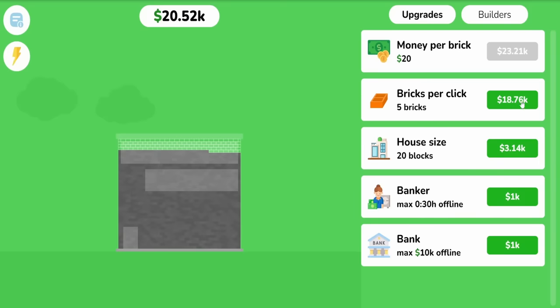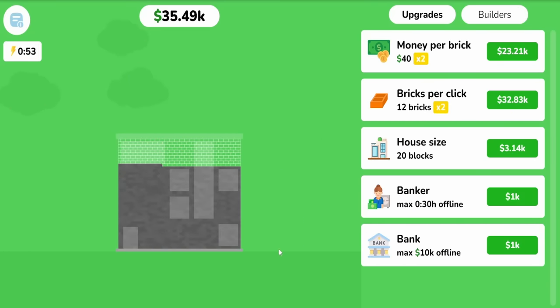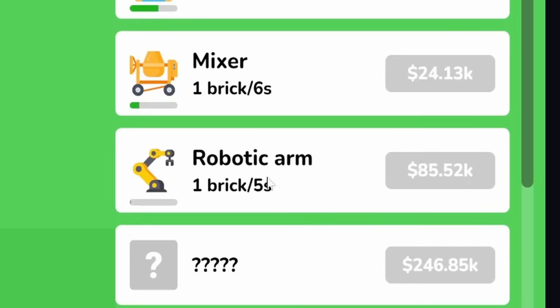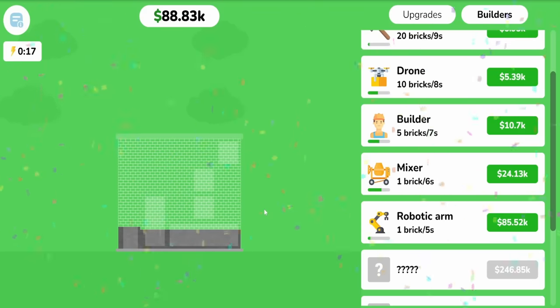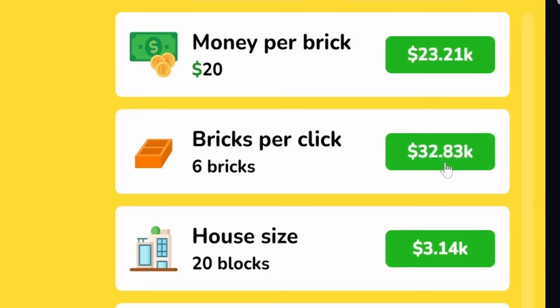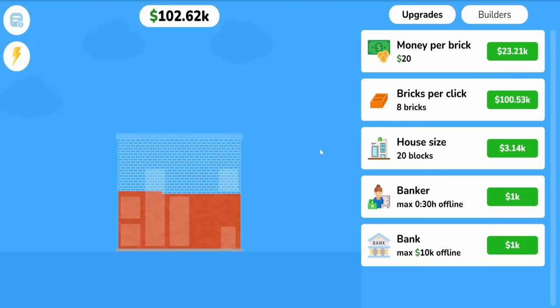We can also increase the bricks per click. After a boost, we're earning $40 per brick, and this is enough money to buy the next thing: a robotic arm, which is every five seconds. We're earning $10,000 for each of these houses. And now the bonus is complete, which still leaves us with $66,000 in our pocket. We can upgrade the bricks per click again, but to upgrade any more we need $100,000 — that's crazy. But we are earning a lot of money for these.